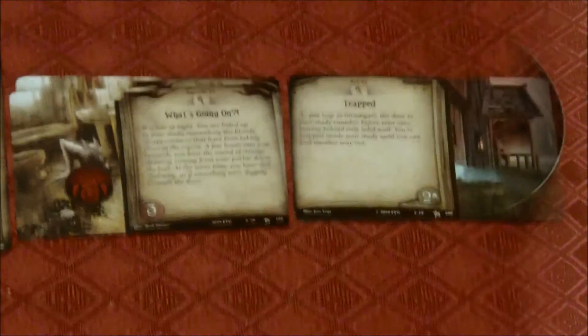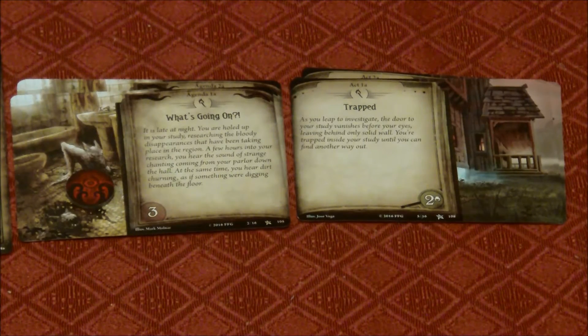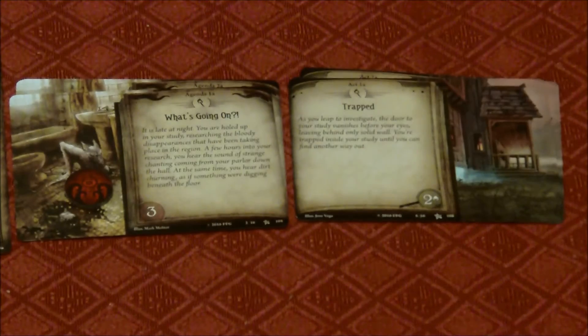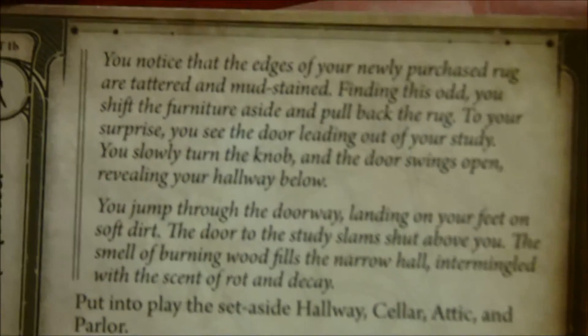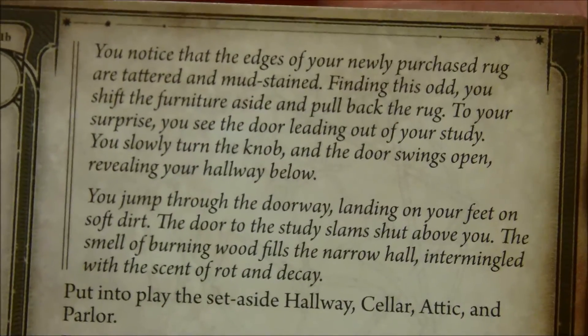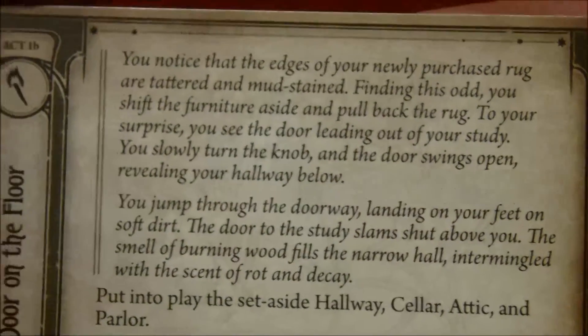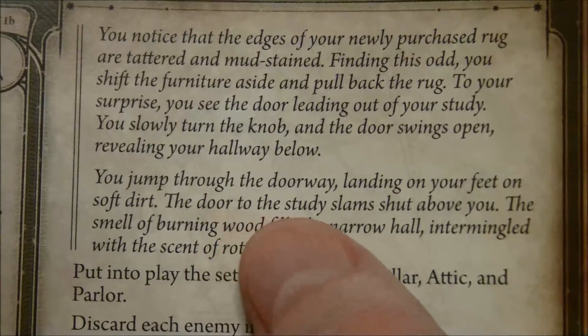We have four clues total — Skids got one and Daisy got three — so we turn in all four to flip the act card. The text reads: You notice the edges of your newly purchased rug are tattered and mud-stained. You shift the furniture aside and pull back the rug. To your surprise, you see a door leading out of your study. You slowly turn the knob and the door swings open, revealing your hallway below. You jump through the doorway, landing on your feet on soft dirt. The door to the study slams shut above you. The smell of burning wood fills the narrow hall, intermingled with the scent of rot and decay.